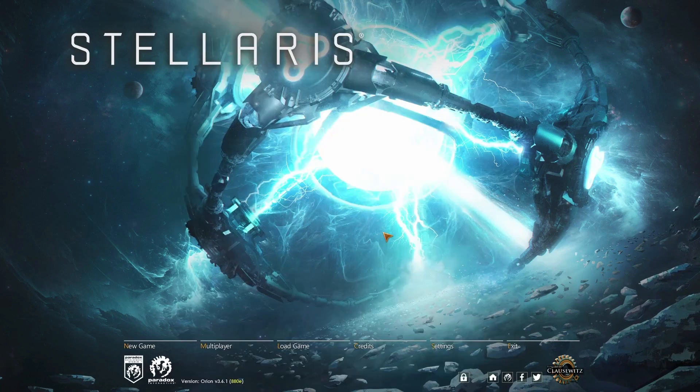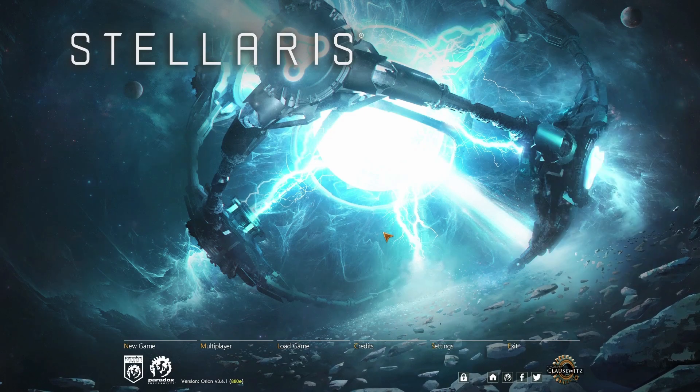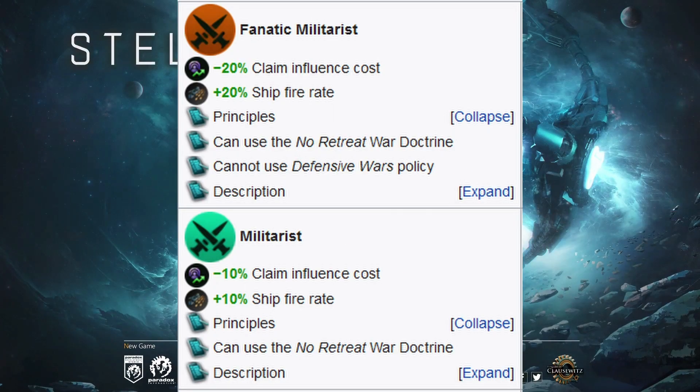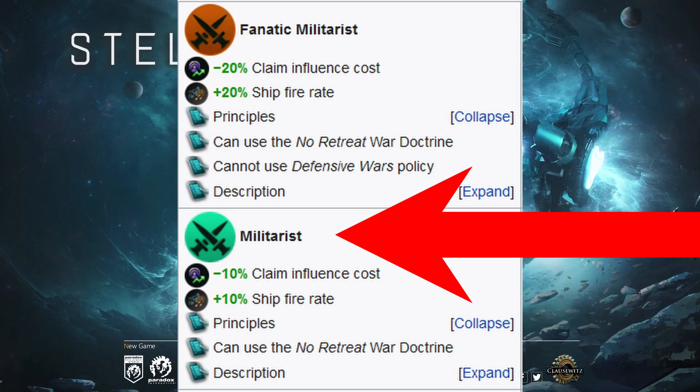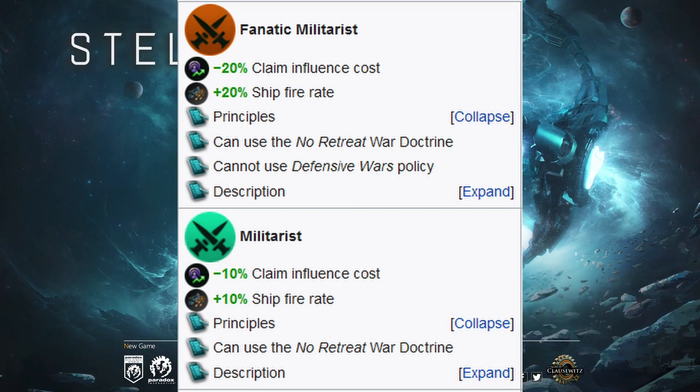Militarist overall is interesting. There aren't very many aspects to go over, so this should be a relatively short and sweet video. Without further ado, we can jump in and look at the militarist bonuses. Looking at just the regular militarist first, we can see that we get minus 10 claim influence cost as well as plus 10 ship fire rate.